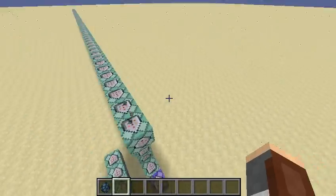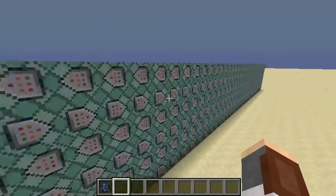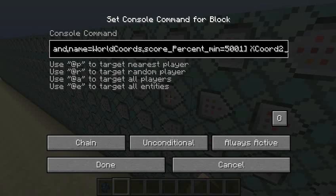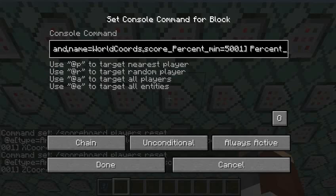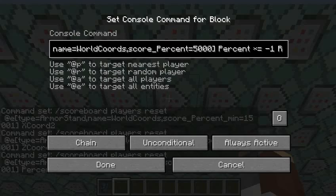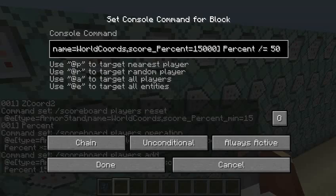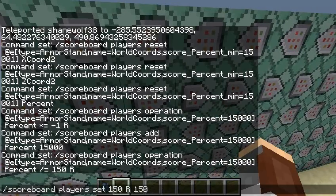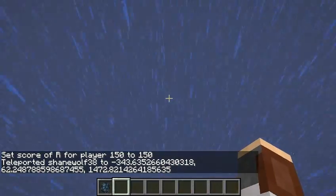Sorry if that was kind of confusing — I didn't really explain that very well. Anyway, that's how that works. And we can actually change the radius, as I said earlier, over here. All we need to do is set these first two numbers to whatever we want, so I'm just going to set it to 150. There's only one other thing we have to do besides this — over here we actually have to change both these numbers. We need to set the 150R to 150, so you can just do this by typing in the command like that.